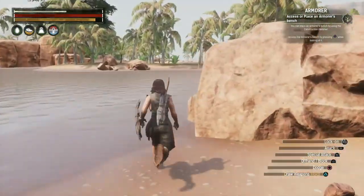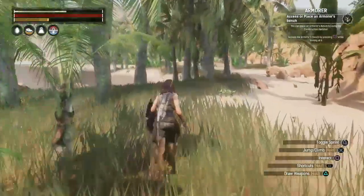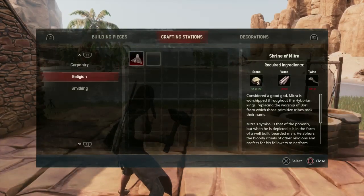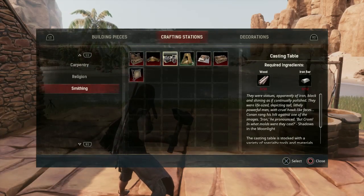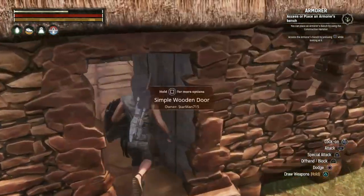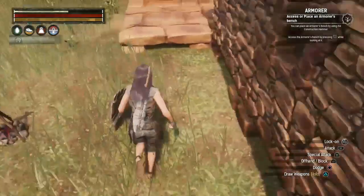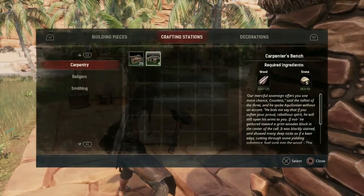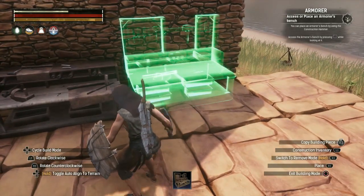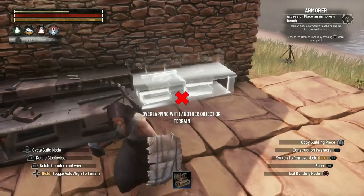Next we need to craft the armorer's bench. I just unlocked the armorer knowledge so let's head back home. The armorer's bench is under smithing. We need more wood and twine — let's grab some from my box. We have enough to make it. We'll put it next to the tanner's table, set it right here — good alignment, hope it's not crooked.